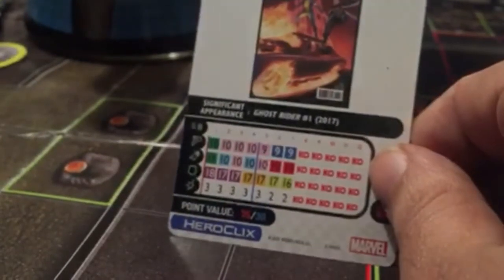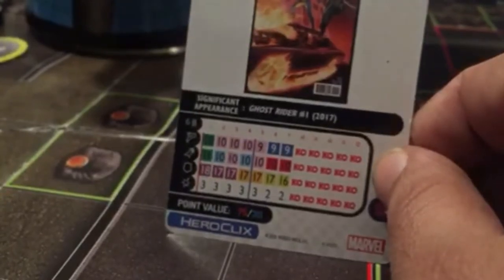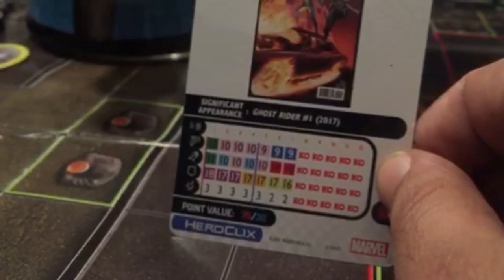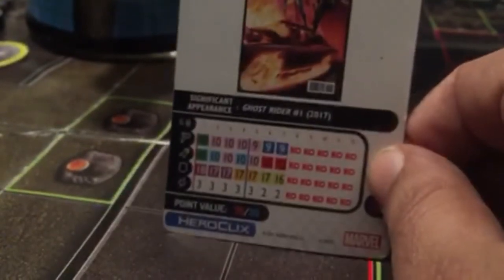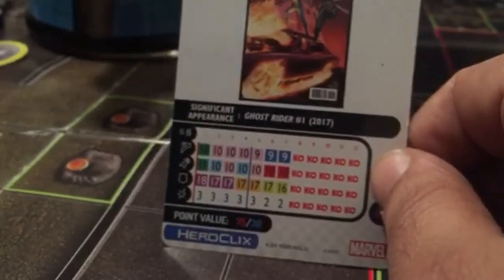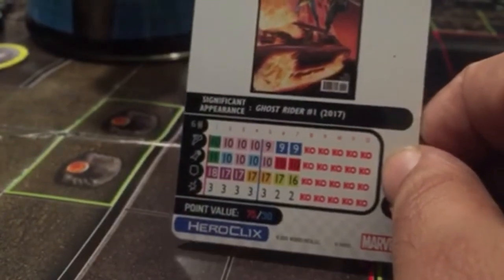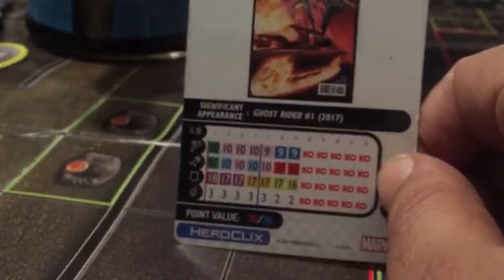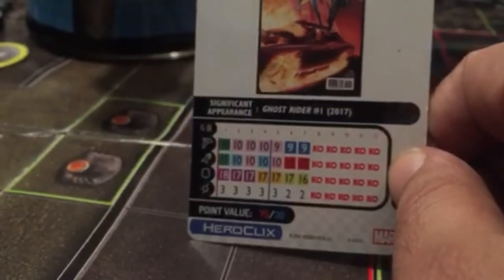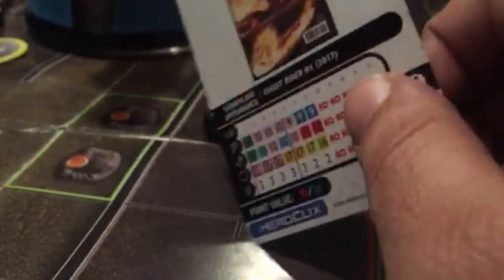She comes in at 75 and 30 points. Even the 30-point dial isn't bad — Sidestep, Precision Strike, Toughness, Plasticity, Blades, Combat Reflexes; keep them in close and blade them. For the 75-point dial: 18 defense, Willpower, Super Senses on a four through six, Perplex — make that a 19. Plus Charge with an 11 attack and Super Strength. She is not bad at all.